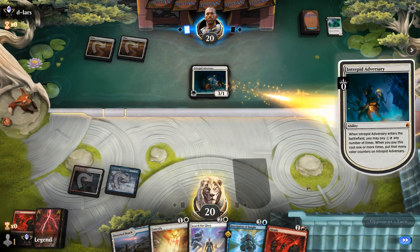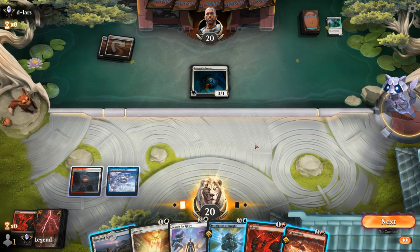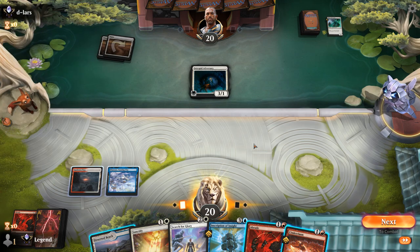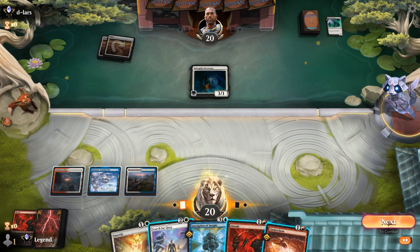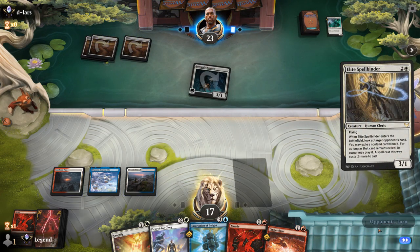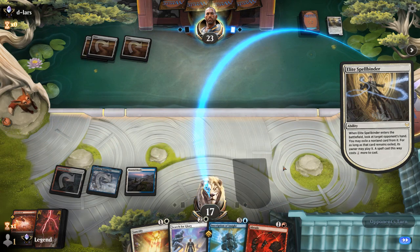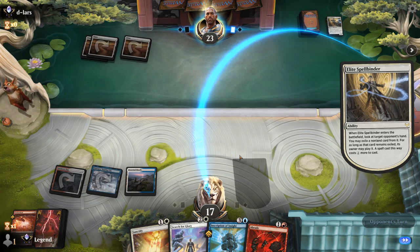Cinderclasm — I can play unkicked just to deal with the Adversary. One potential issue is something like Adeline showing up and making a token right away if we let them keep the Adversary. I also don't have the fourth land yet, so if I Search for Glory for Hinata, that doesn't help if I can't play it next turn. Maybe interact a little more and keep up Cinderclasm. I might take 3 then see if they play another 1-toughness creature. Like a Spellbinder — and we'll spend Cinderclasm. I imagine they'll exile the Inscription to make it more expensive.